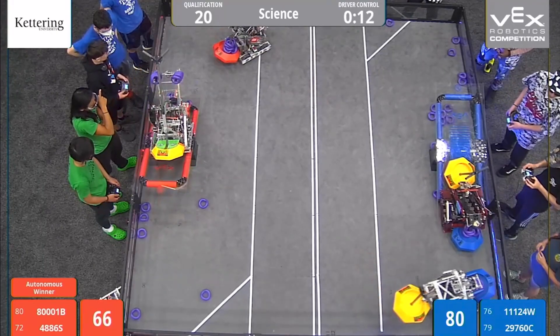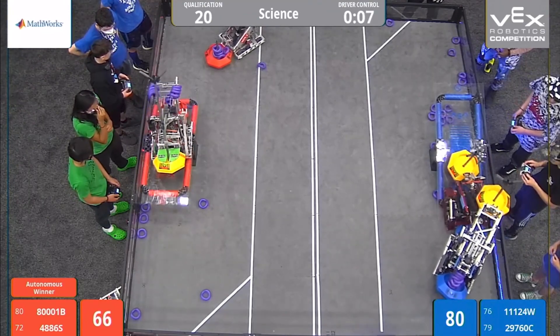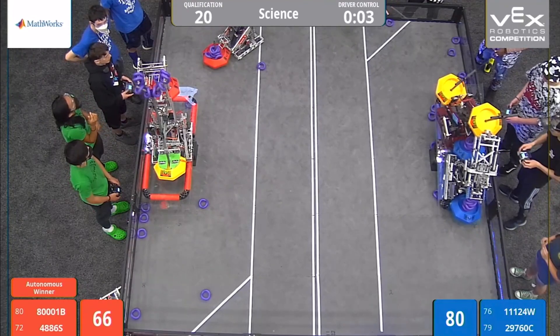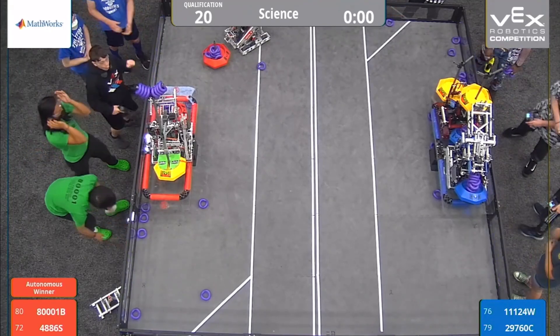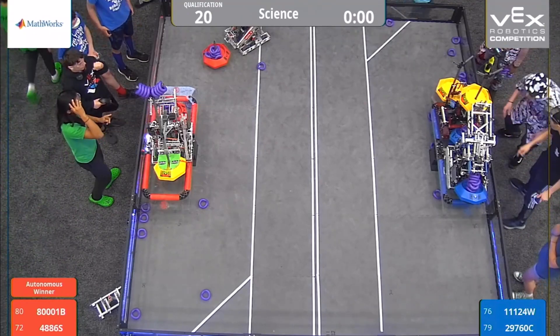Bouncing back and forth — the blue alliance also has Wonder trying to get up that platform. And the red platform is so close to coming into balance, tipping back and forth. There we go — a balanced platform for red! The blue alliance is trying to get two robots up their platform. Can we see a double park? Double Play with eight rings on the high mobile goal, but blue alliance with two robots and four mobile goals on the platform. This is going to be an insanely high-scoring match.